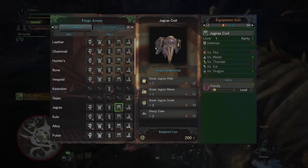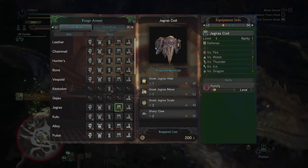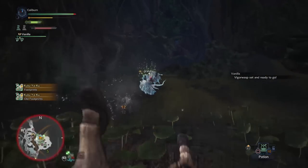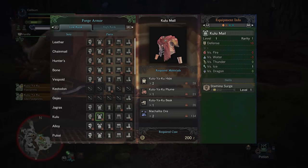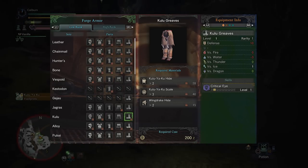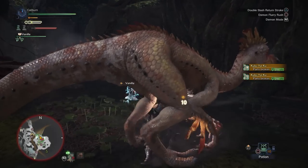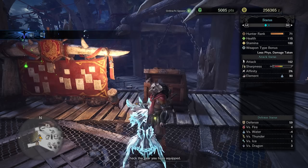After Great Jagras, you'll want to look into picking up the Jagras Coil. This provides Fortify, which gives you an attack and defense bonus if your HP reaches 0 and you're carted back to camp. It's a good pickup for all weapon types. Then you'll have to hunt Kuluyaku. Build both the Kulu male chest armor and the Kulu Greaves. The chest grants Stamina Surge, increasing your stamina recovery rate — great for every weapon type. The Kulu Greaves grant Critical Eye, increasing your affinity by 3%. Going from 0 to 3% affinity will allow you to perform critical hits and represents a significant damage increase. This will be an acceptable baseline armor set for the next mandatory fights, though from here things are handled on a weapon-by-weapon basis.